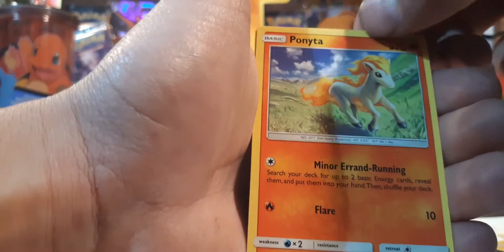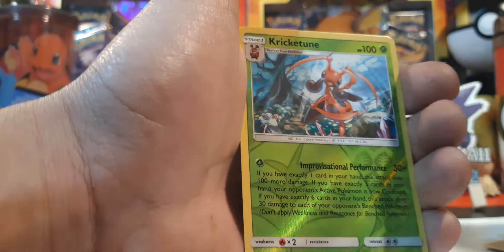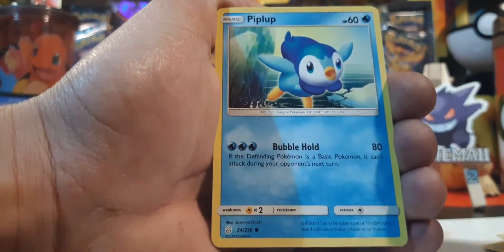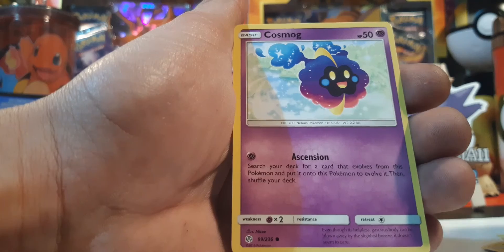Beautiful pony! Energy, energy — out of here. And a reverse holo, nice. Uncommon. Down to the last dollar pack of this really quick video. Can we make it interesting for the CatchEm Crew? Pip, plop, cutie pie trainer — and for that ultimate awesome rare? Denied.